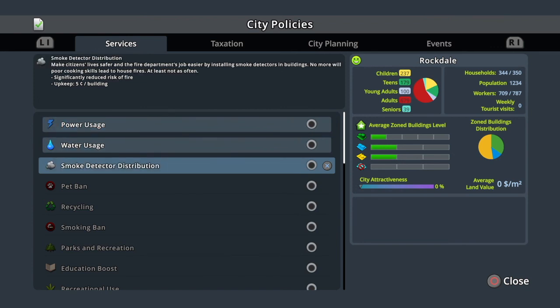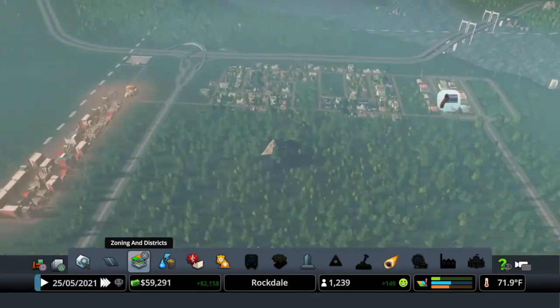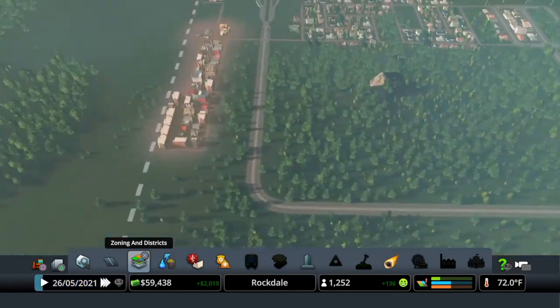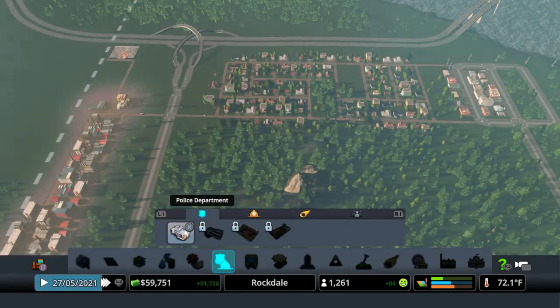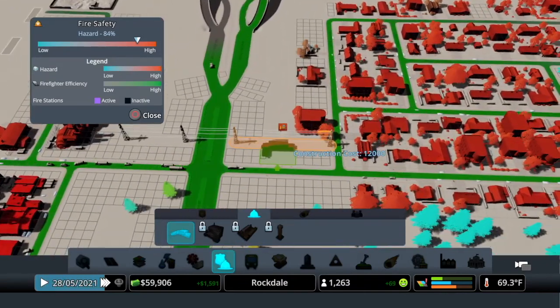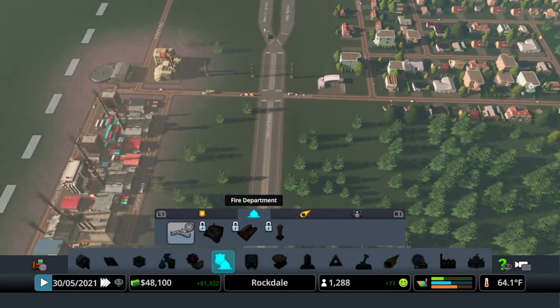Now that we've opened up city policies I'm going to distribute smoke detectors. If you do it later it will hit you hard financially, so I like to do it early. Now I'm going to put in some fire - I'm going to put a firehouse right here. The reason being is my power plant is right here and if that catches fire it won't be good.